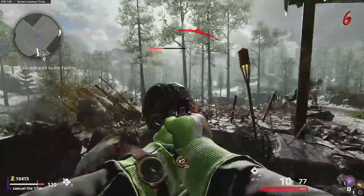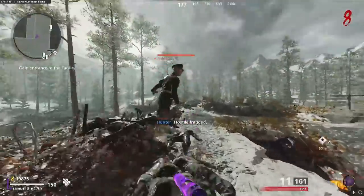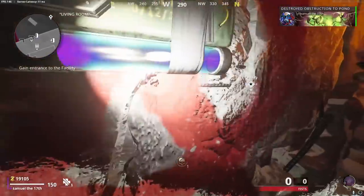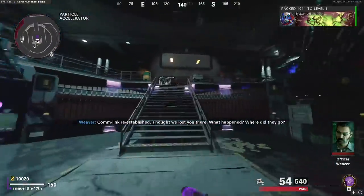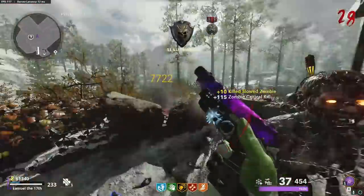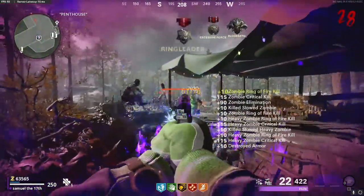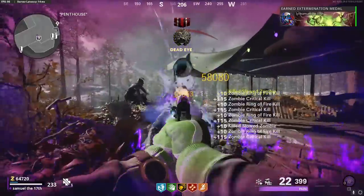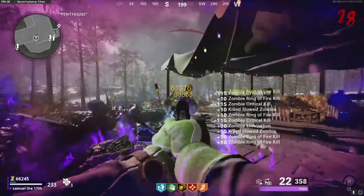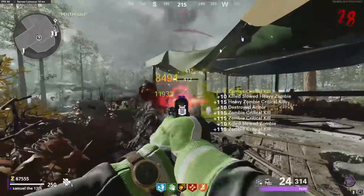It's also way easier to turn on the power on Die Machine. At round eight, leave through this way and make your way down to the facility. Once you have power on, pack-a-punch, then by round 28 you've been in the penthouse room the whole time. You also want to have the Frost Blast field upgrade on your weapon — they made it a lot stronger and it's really good for critical kills because it slows down enemies, especially at higher rounds.